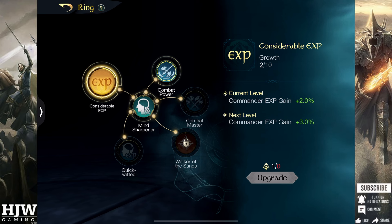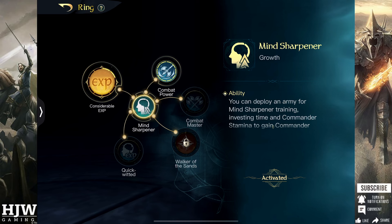Instead I would put all of my points as soon as possible into Combat Power. The reason is that Combat Power gives you additional damage dealt against non-player armies, meaning the various different tiles. Additional damage against tiles means you lose fewer troops and therefore spend less resources conscripting troops and less time doing so. So I would maximize Combat Power and then put points into Considerable XP.